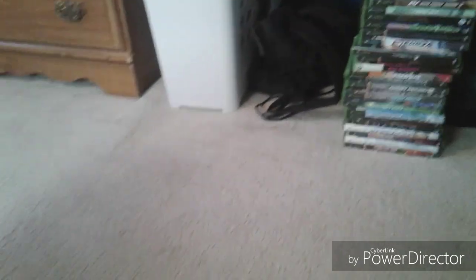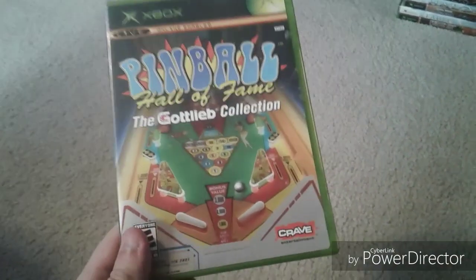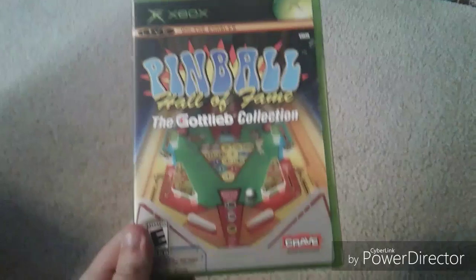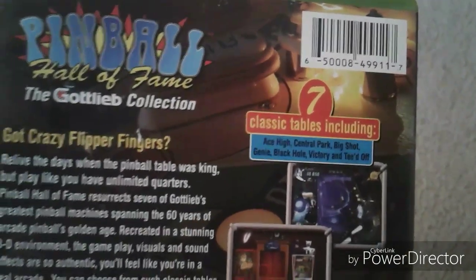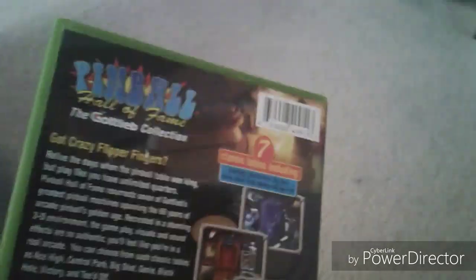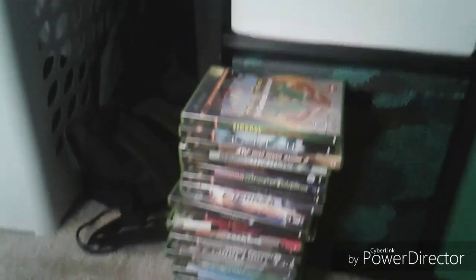The last game in the first pile is Pinball Hall of Fame: The Gottlieb Collection — this game just brings nostalgia to my eyes. I originally had it on PlayStation 2 but the disc got scratched beyond belief, so I found an original Xbox copy at Core Gaming. My favorite tables are Genie and Black Hole, because I like the table layout in Genie and I like Black Hole because I love space. If you like pinball compilations, this one and Pinball Hall of Fame: The Williams Collection are the best pinball compilations you can get.